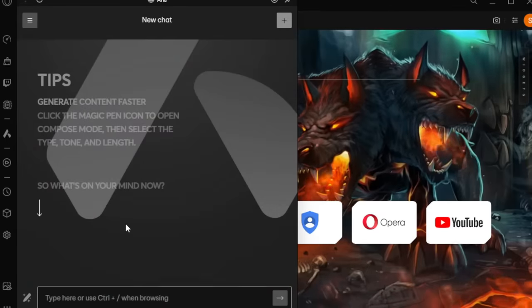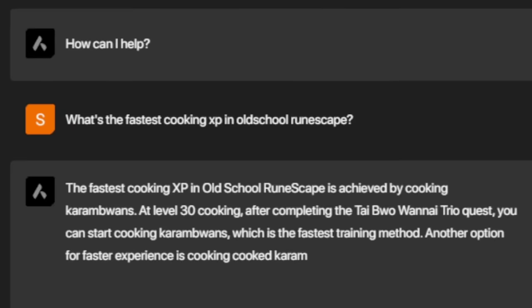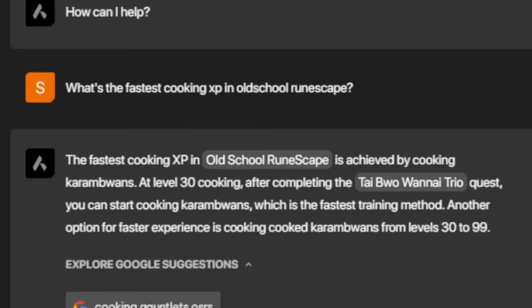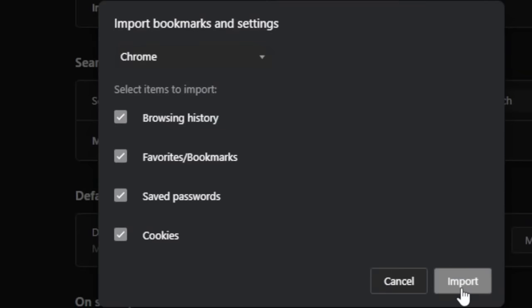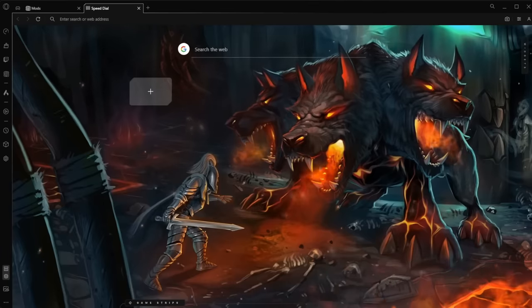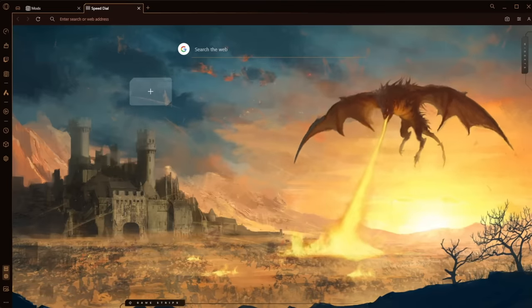Opera GX also now has native integration with generative AI — it's as easy as clicking on ARIA in the sidebar and typing in a question. Opera GX is also equipped with an import tool that allows you to quickly import all your settings from your previous browser, like browsing history, bookmarks, and cookies. Use my link in the description to download Opera GX today. Thanks to Opera GX for sponsoring this video.